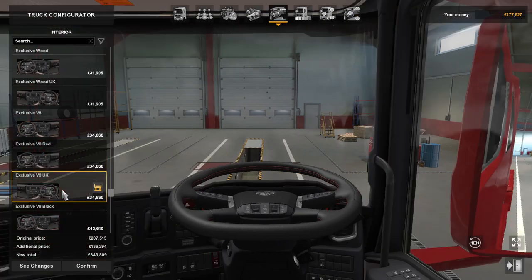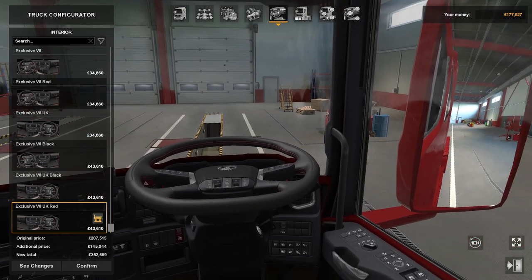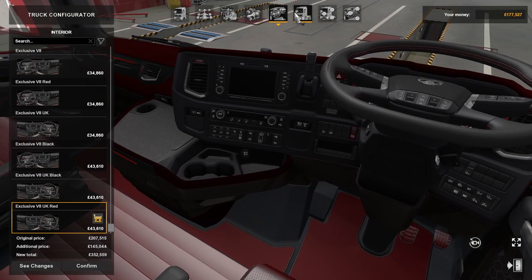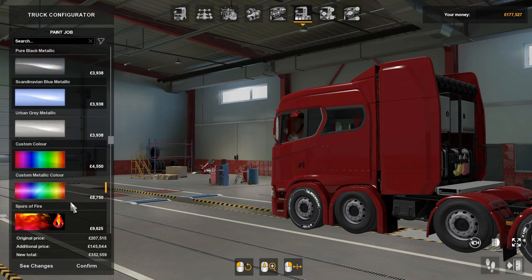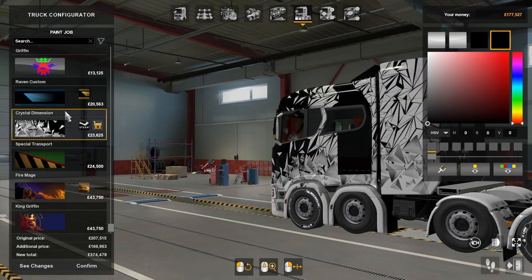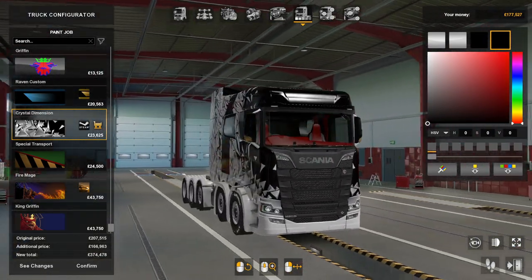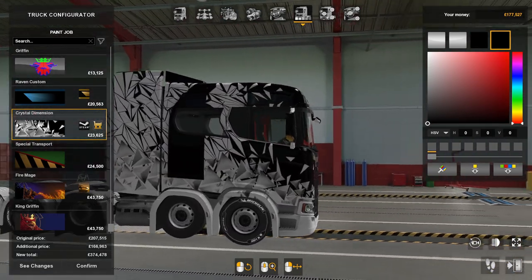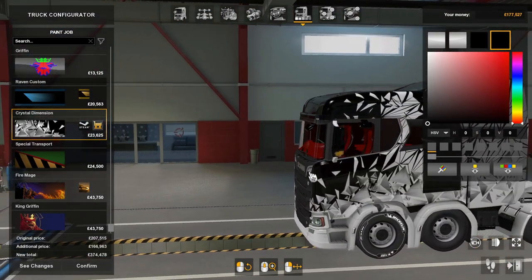Then there's V8 red, exclusive V8 UK, black, black UK, and exclusive V8 UK red — it's just a red interior, looks nice. Paint jobs — there's quite a few, four different ones, including some painted ones. There's a nice exclusive one only available on Steam, only offered out to a few people.